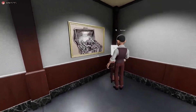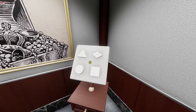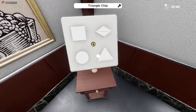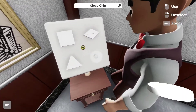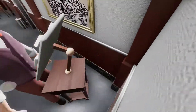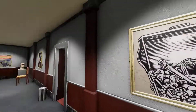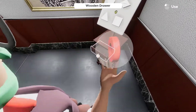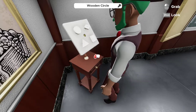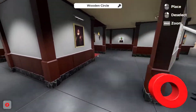Wait — wooden circle! I can just grab that. I just grabbed the wooden circle right between the bars. Now what can I do with this wooden circle?